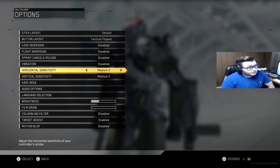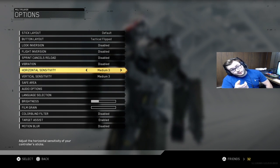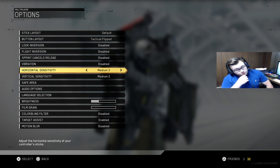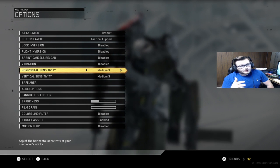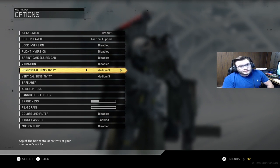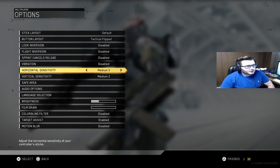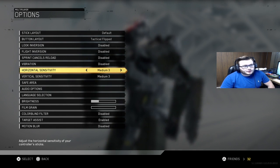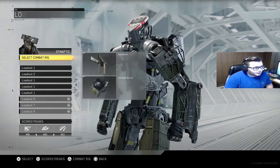Everything I need to do I can do on 3-3 — I can turn, look up, look down. I really feel like jumping puts you at a disadvantage a lot of the time in this game. From playing the beta, when you jump you lose your aim assist and it makes it harder to get kills. When someone's jumping in the air, the shots they land usually aren't that good, so I have time even on 3-3 to finish out the kill.